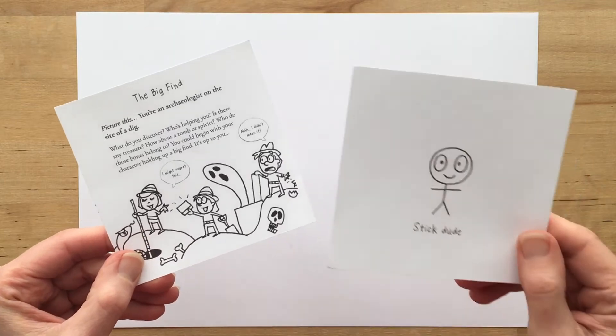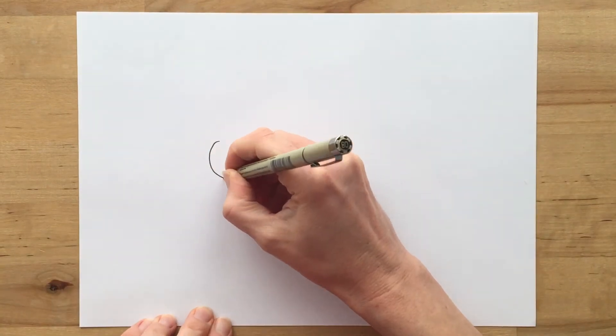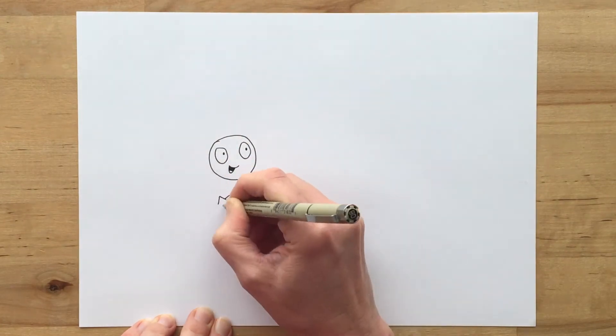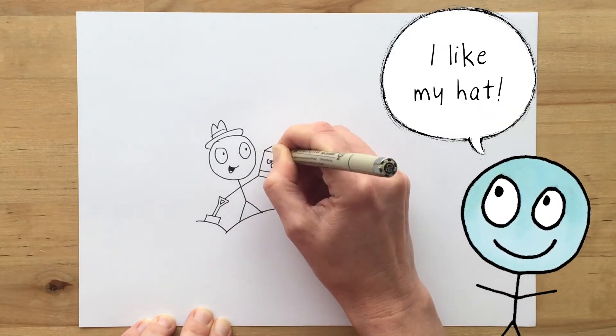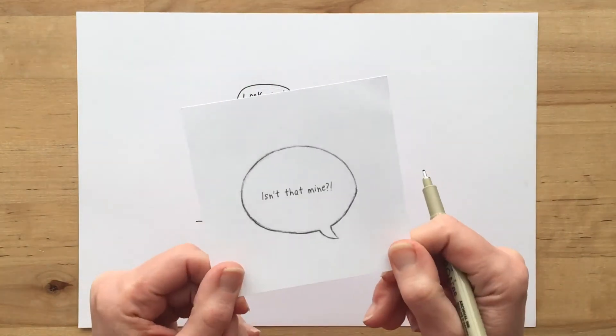Now I grab an idea card and I've got Stickdude. I can use him — he'll be perfect for this. I'll start with Stickdude and I need to turn him into an archaeologist. So maybe he's got a shovel and he needs a hat, and I think he's found a copy of Cartoon Club, the game. Look what I found! Next card.